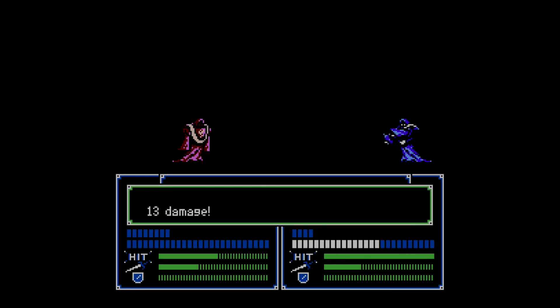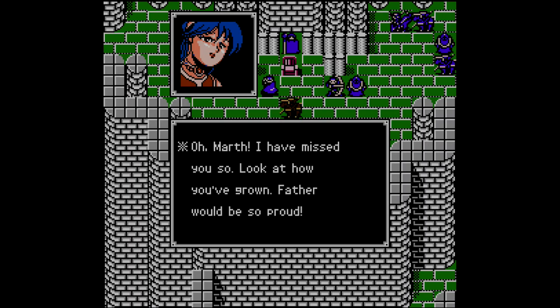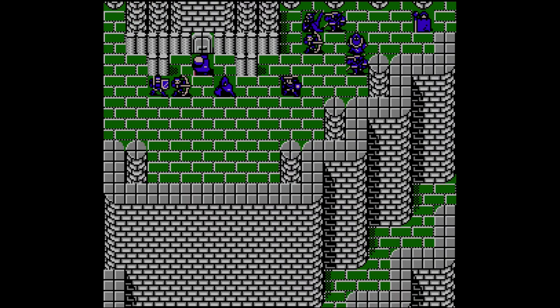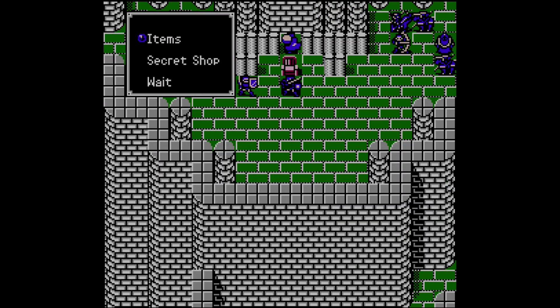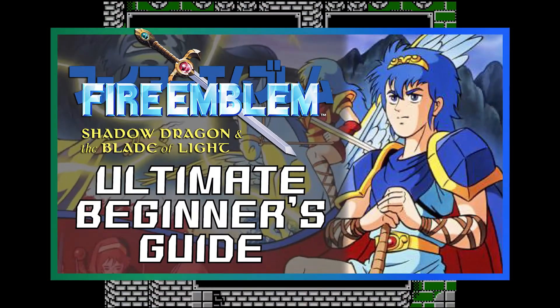Upon defeating Garneth with Starlight, Marth is awarded with the legendary Falchion and reunited with his sister Elise. The Falchion is the key to defeating Medeus quickly. North of Garneth's throne hides another secret shop; for sale are the promotion items for each class. If you want a detailed guide into promotion, check out our beginner's guide, link in the description.